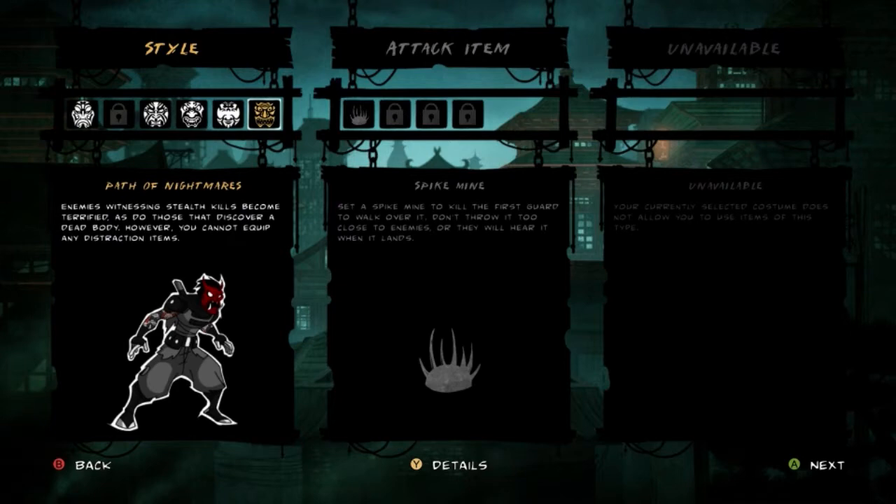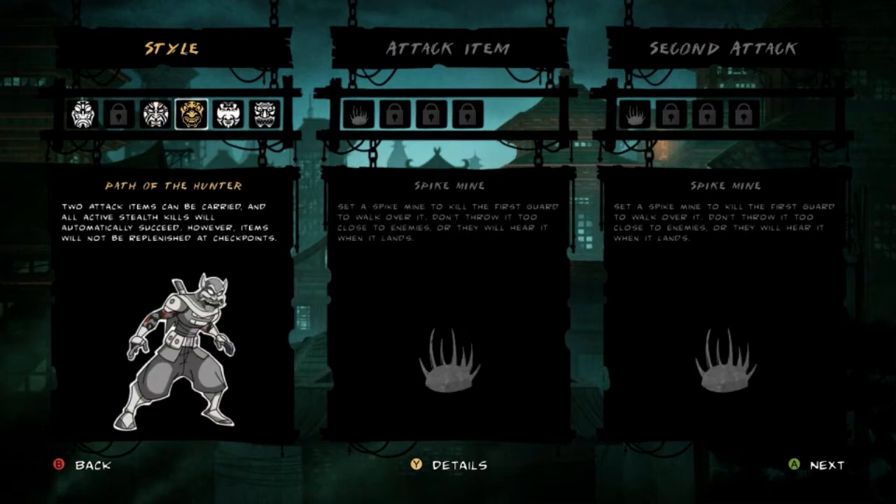Path of Nightmares is kind of interesting. They don't get any distraction items, but whenever they stealth kill somebody — if a guard sees them do it — the guard gets terrified. And if they see dead bodies, they get scared. It's kind of an interesting trade, because you can't distract a guard with an item, but a terrified guard can be useful in ways a distracted guard is not — like, you can get him to kill his friends. I played around a bit with that.